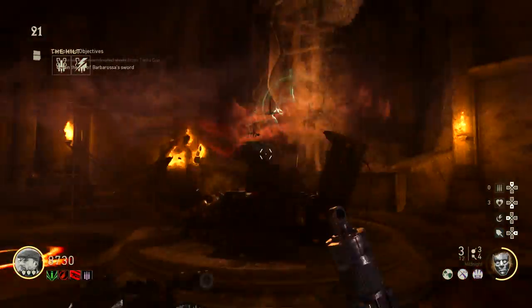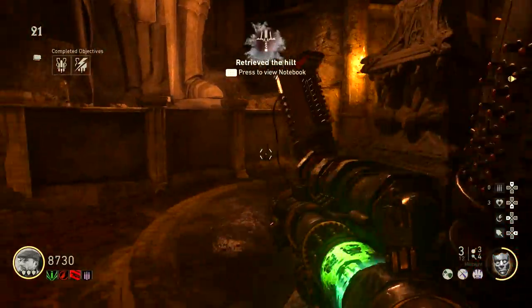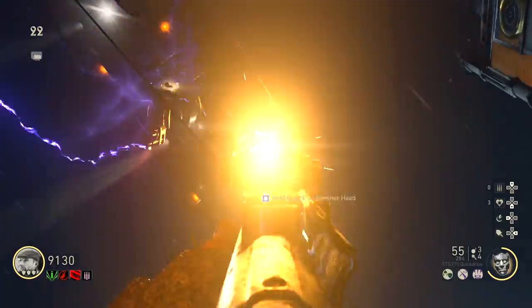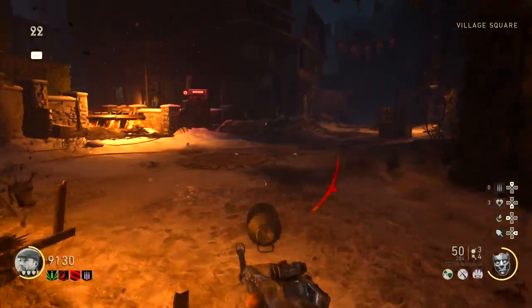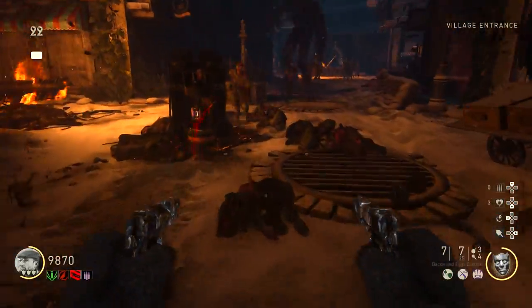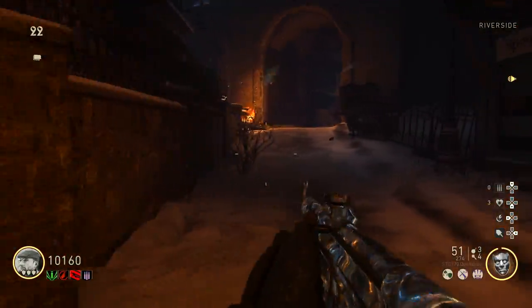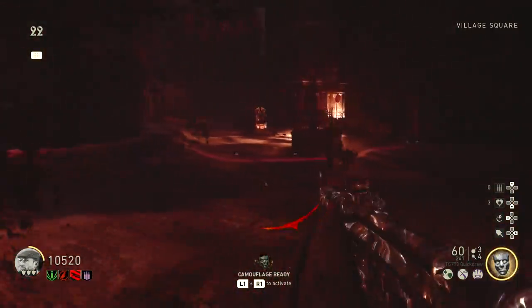Step twenty-one: once you're ready to enter the boss fight, shoot the hilt in front of Barbarossa's statue with the Tesla gun. When prompted, press square on the device you just shot. This will load a cutscene and bring you into the Panzer Mortar boss fight. Step twenty-two: damage a light on the zeppelin in the sky, note where the generator from the broken light drops, and collect souls around it. Once complete, a battery will be in the generator's spot. Be cautious when collecting souls and constantly keep moving around the map, as the Panzer Mortar can significantly damage you. Take advantage of the Jack-in-the-Boxes and the armor machine right inside spawn.